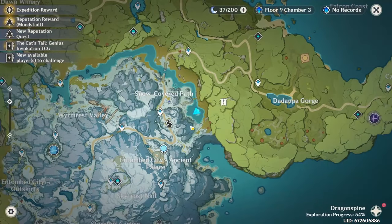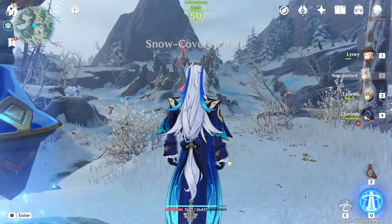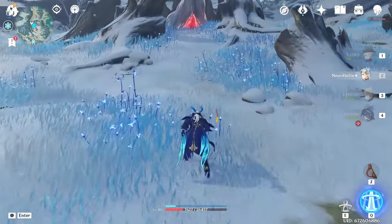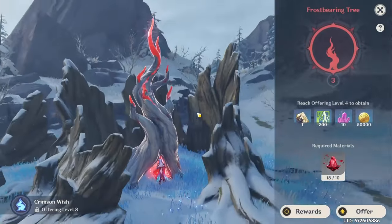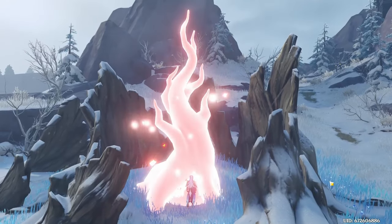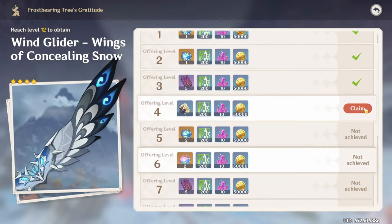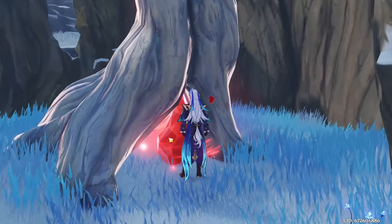That puts us at nine pools, and we have a couple more things to throw into this tree. We should have a decent amount — we have 18. We only need about 12 more because I need 10 for each level and we currently have 8, so we are pretty close.